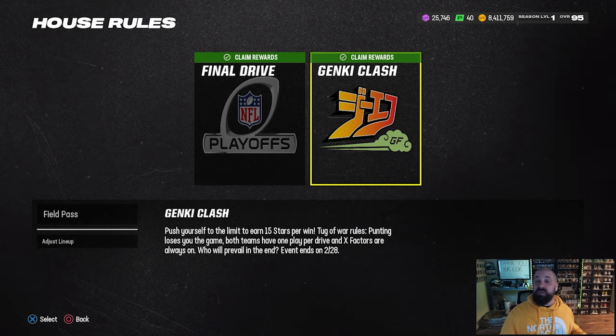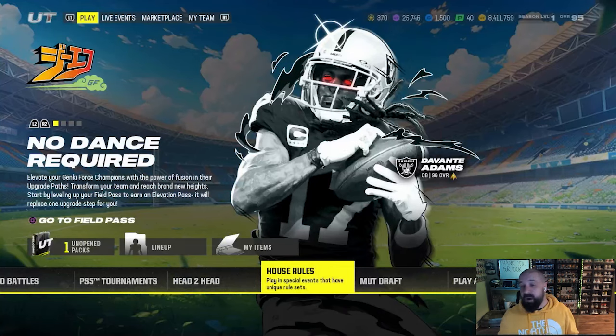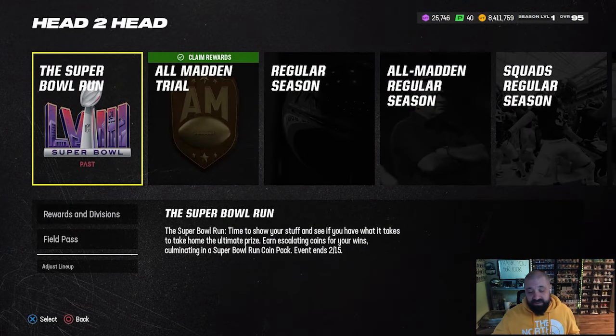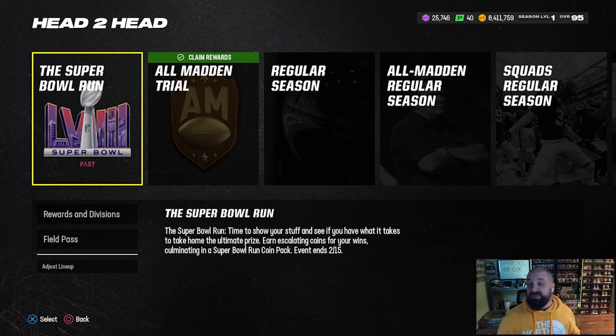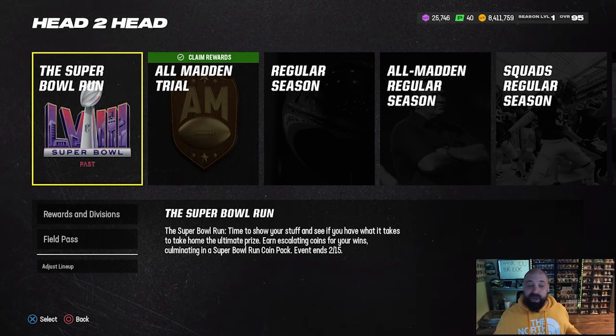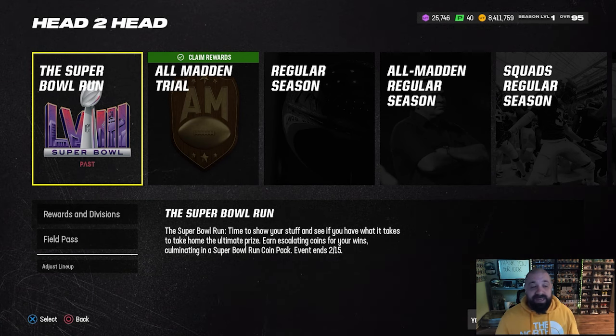The store offers for Genki Force are still there, so if you have any stars I'd recommend spending them soon because those could go away. The Super Bowl head-to-head event — which was supposed to expire back on February 15th — is still available and has been a great opportunity to make coins. If you're decent at the game, keep playing it until EA takes it away.